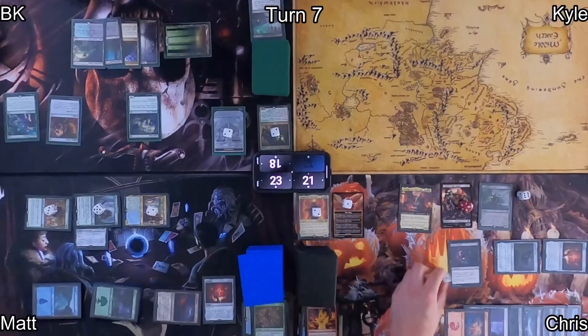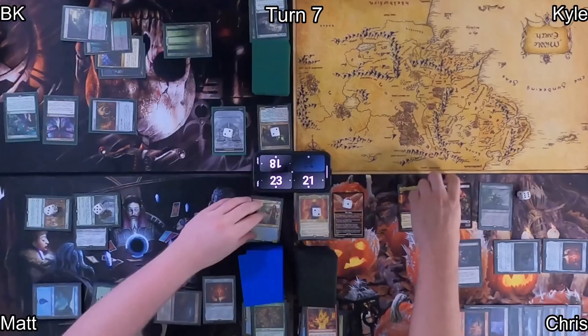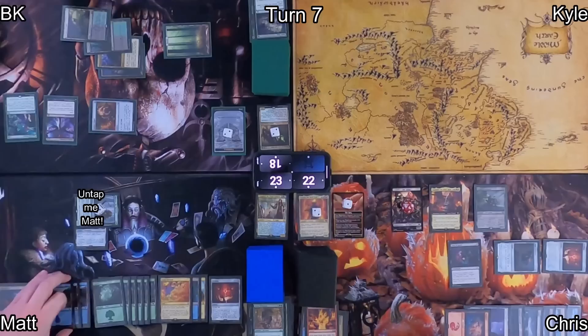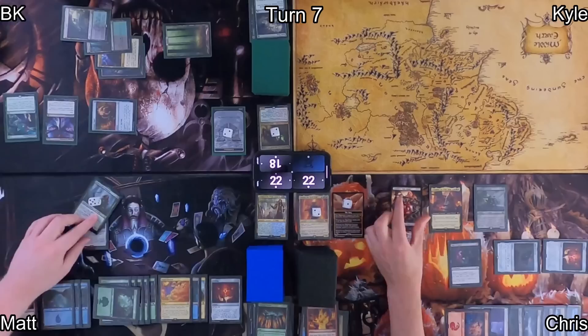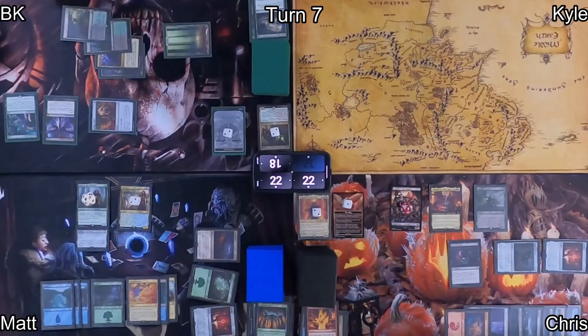Chris finishes off Elvish Archdruid, then targets my Spore Frog with a point of damage. In response, I flash in Dictate of Erebos and sacrifice my Spore Frog, forcing my opponents each to sacrifice a creature. Chris uses remaining damage to finish off Beast Whisperer, Elrond, and Matt's Paradise Druid. Chris re-amasses his army and passes to Matt, who draws and cycles Tranquil Thicket looking for gas. When he drew that card it triggers his Beast Whisperer, and then he recasts Elrond of the White Council. We vote Aid, Aid, Fellowship — Matt gets two plus one plus one counters on each of his things.